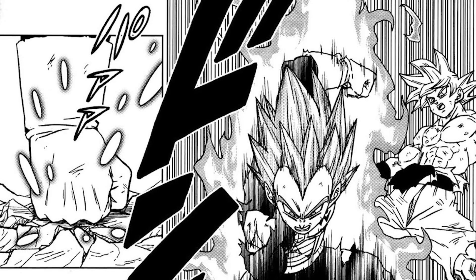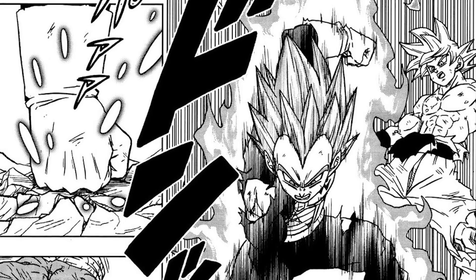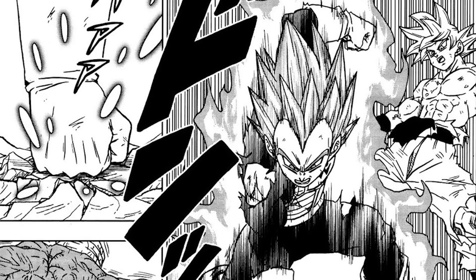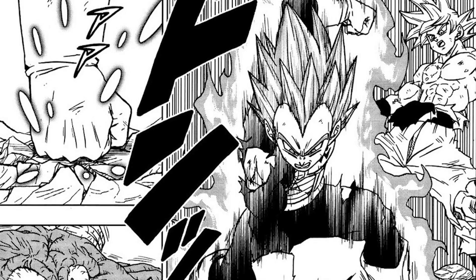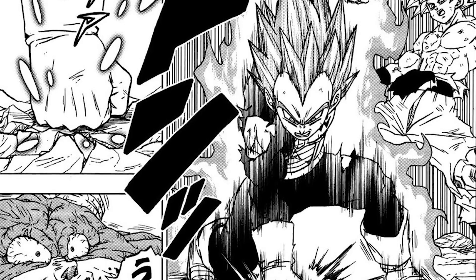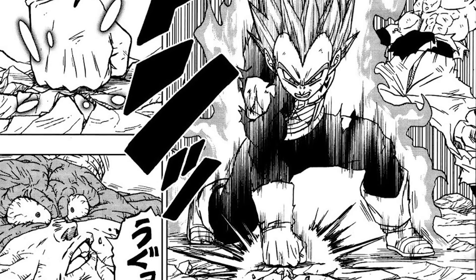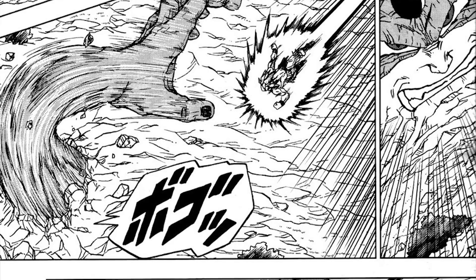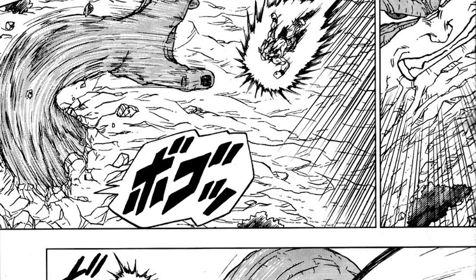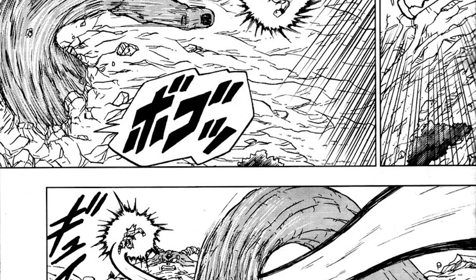This chapter is officially completely nuts. As we predicted, Vegeta would come in and simply punch the ground using his forced spirit fission technique to separate some of the energy that Moro has been gaining as he's been absorbing the planet. So we predicted this — it's pretty obvious he was going to come in. It doesn't look like he's going to take the W per se, but he's definitely helping Goku. As we predicted, it would kind of be like a combination of Goku and Vegeta to finish off Moro.